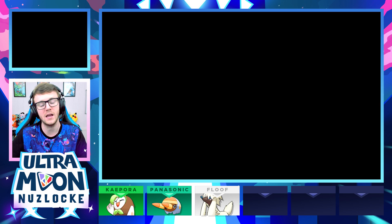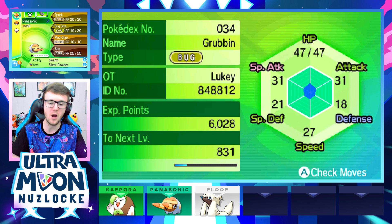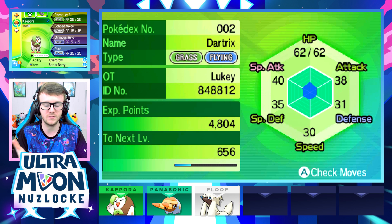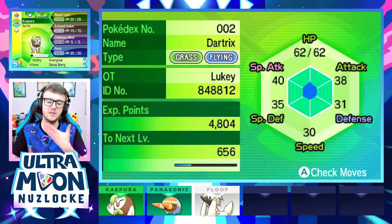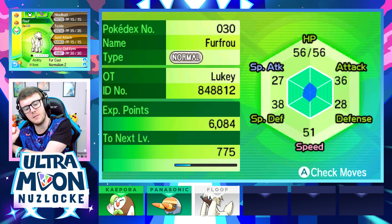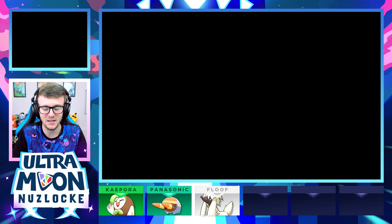Panasonic is two levels away from evolving into Charjabug, we have Spark with Bug Bite and Mud-Slap holding Silver Powder. We have okay Poraquill, Dartrix holding a Citrus Berry with Razor Leaf, Ominous Wind and Peck. And then Floof with Headbutt, Tackle, Sonic Attack, Baby-Doll Eyes, holding the Normalium Z.